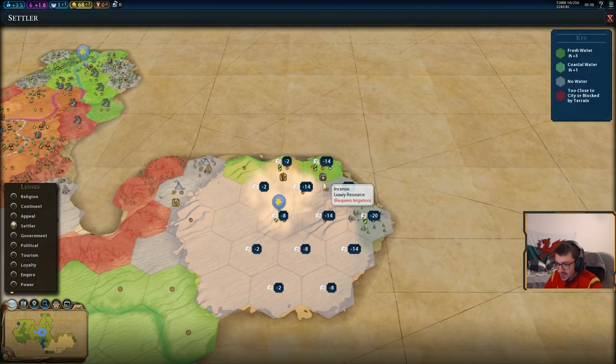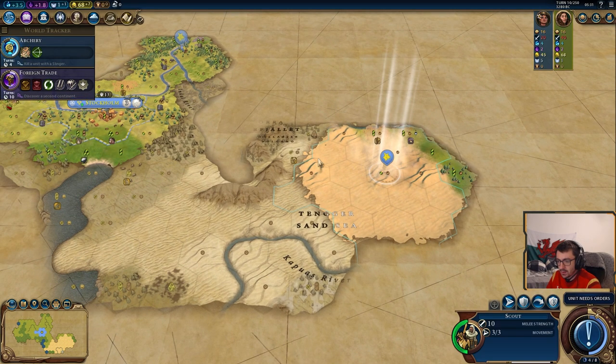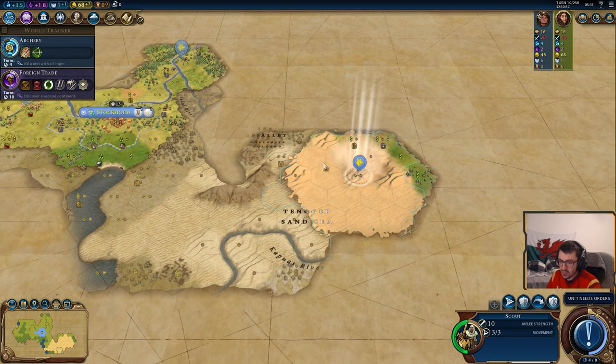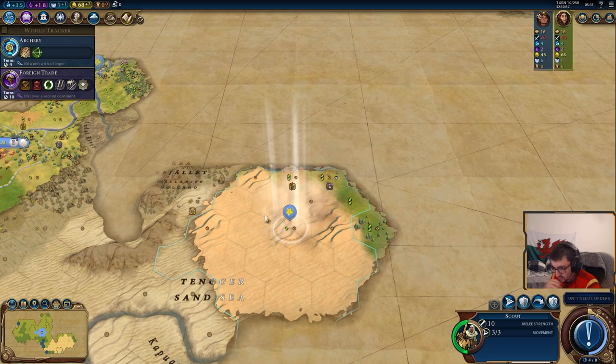We've found our neighbour here — Indonesia amongst the desert. When you find horrible terrain like desert and tundra, you're kind of thinking, okay, maybe I'm not going to get forward settled here because no one's going to want to settle this horrendous terrain. So do bear that in mind.